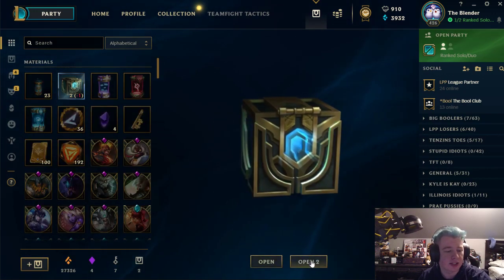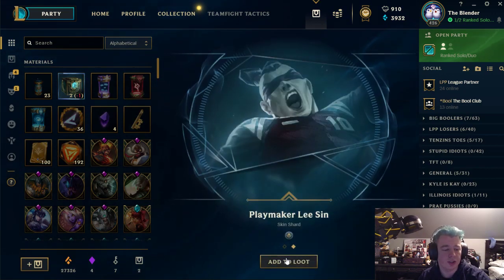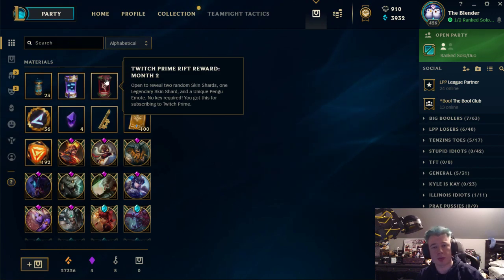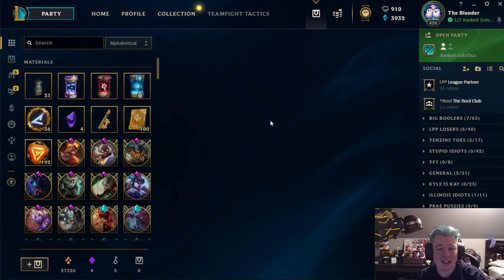We'll open this random orb — I got Angler Jax skin, that's decent. We'll open these two hextech chests and see if we can get anything crazy. I appreciate you guys watching. We got Kindred, Playmaker of the Sand, and Staysent. Just a short quick video about what you get in League for reaching level 425. Also make sure you link your Twitch Prime and go check out Twitch Prime and link your League account to your Twitch account so you can get some free skins that give you legacy or legendary skin shards. That's definitely nice, and this video was recorded on my Twitch.